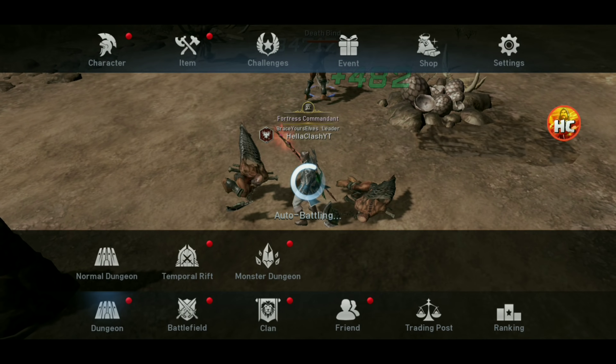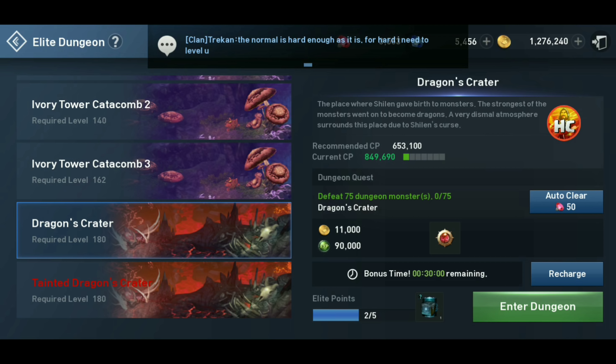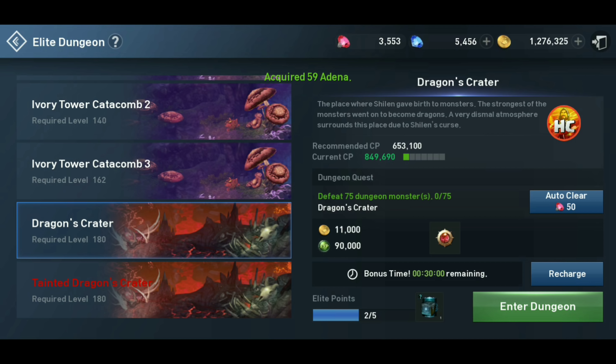In Elite Dungeons, we have two new dungeons: Dragon's Crater and Tainted Dragon's Crater. I believe one of them is just a regular dungeon and the other one is a PvP dungeon. There's one of these eggs awarded in your inbox this morning, so make sure you grab that. We'll be opening the one we got for free, but definitely going to want to clear this every day. It might be a little more difficult than you think if people are out there attacking you.